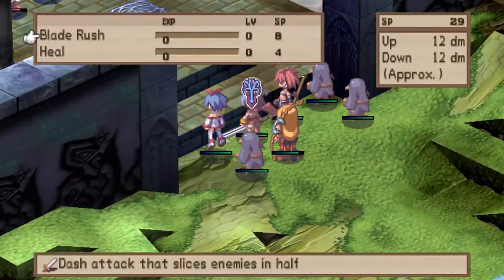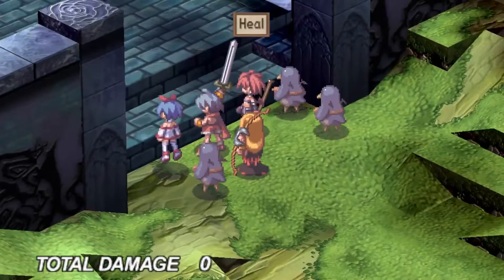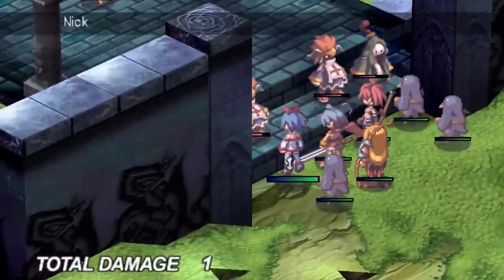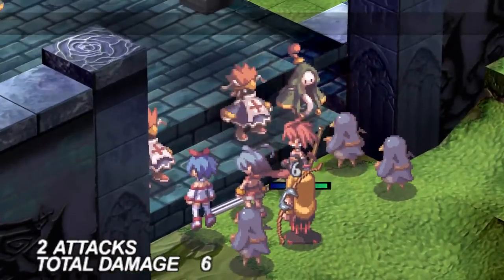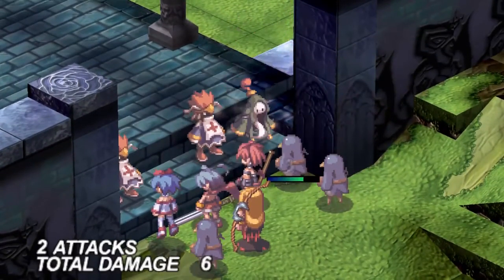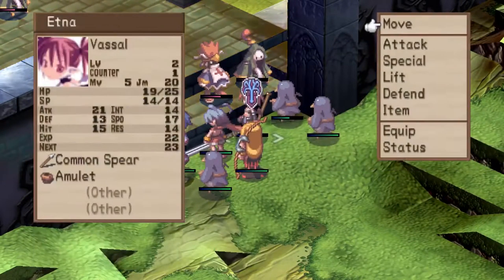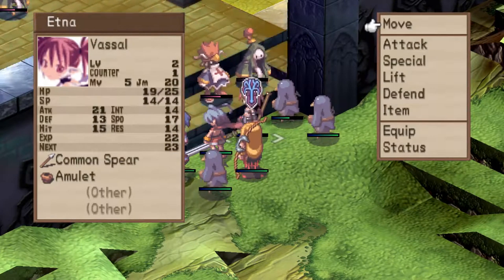I don't want to go too far forward — just far enough to drag out the enemies waiting in the wings, almost literally. While Laharo is out there, go ahead and have him practice Heal — let him cast it. Overkill, but he still gets the practice.